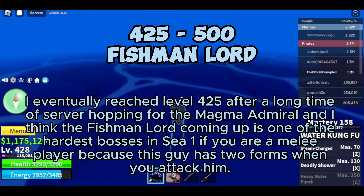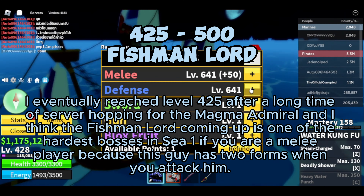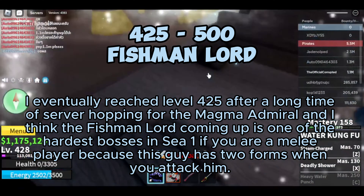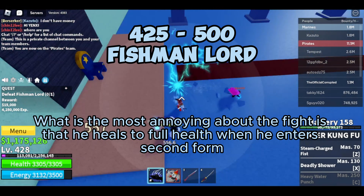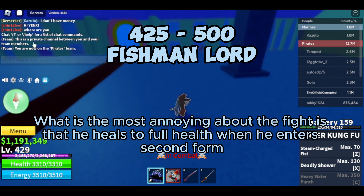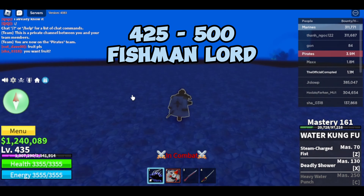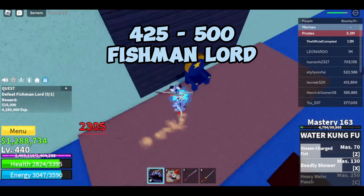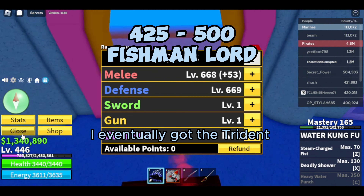I eventually reached level 425 after a long time of server hopping for the Magma Admiral, and I think the Fishman Lord coming up is one of the hardest bosses in C1 if you are a melee player, because this guy has two forms when you attack him. The most annoying thing about the fight is that he heals to full health when he enters second form. I eventually got the trident.